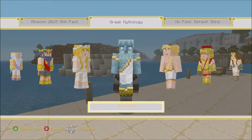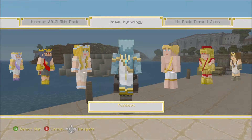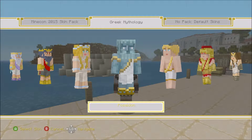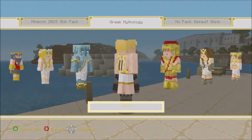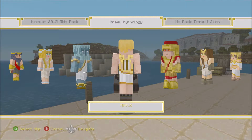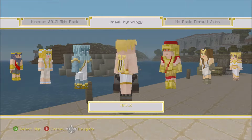Here's Poseidon. He's the god of the water. There's his trident on the back. Pretty cool. Here's Apollo - Apollo is like the god of music or the lyre, and there's his little lyre. It's a pretty cool looking guy.